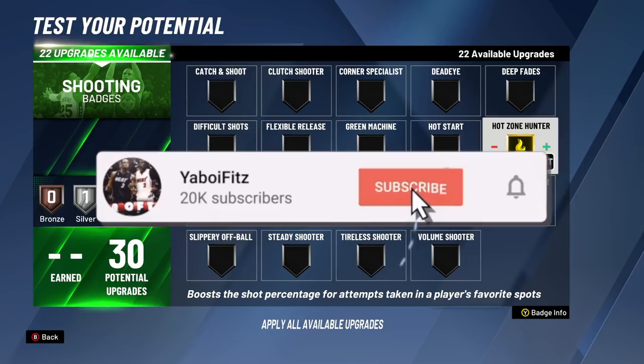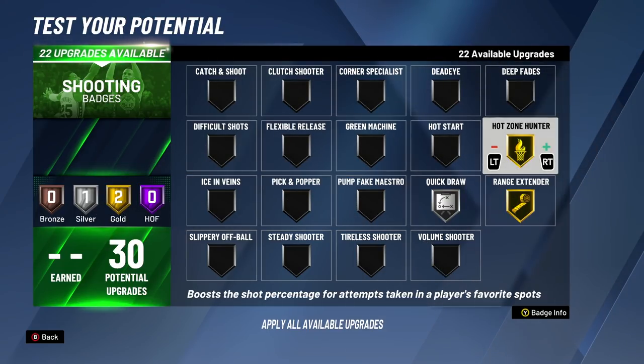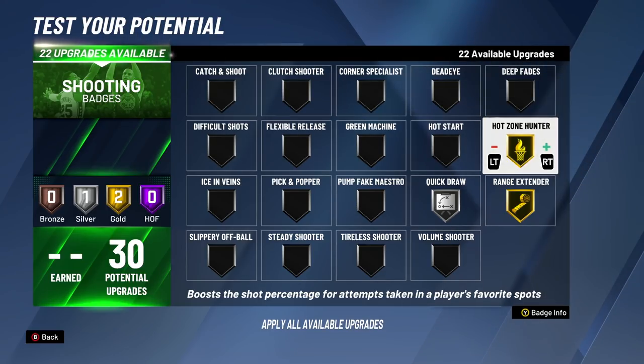For the eighth badge upgrade, we're putting Hot Zone Hunter to gold. With bronze, when you have hot zones it's easy to green, and putting Hot Zone Hunter on top makes it even bigger. Going from silver to gold, the hot zone is going to be almost automatic green lights. And even if you're not greening, it's going to be going in — it doesn't only help you green, it helps your shot percentage in those spots be even higher.